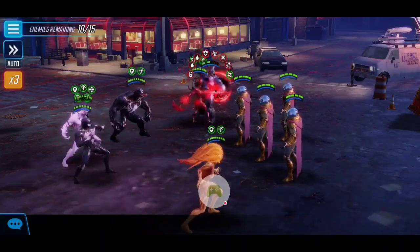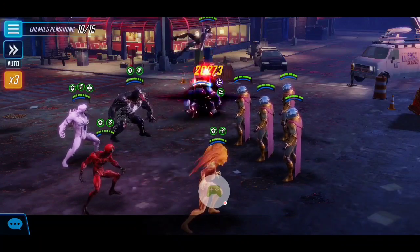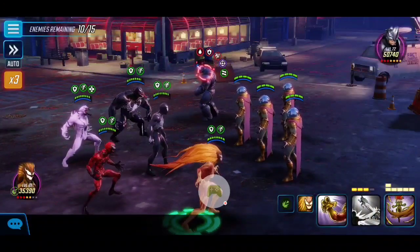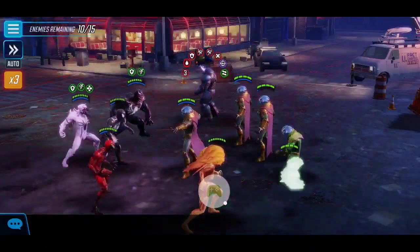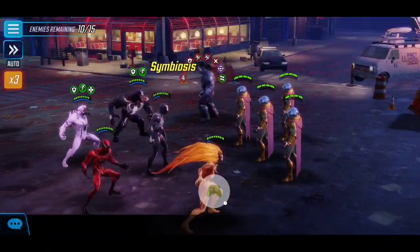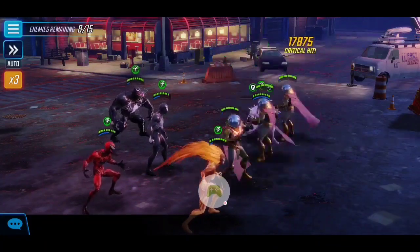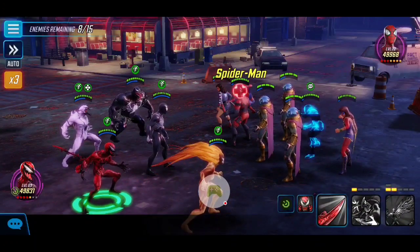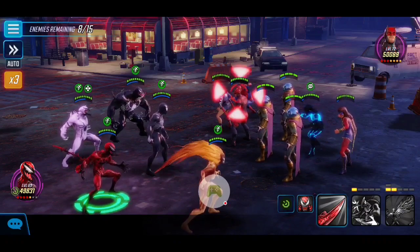I use the special to inflict a massive burst on Rhino because of the negatives he has on him, and I'll save Symbiote Spider-Man's ultimate and special for the next wave. Once Rhino is down, it should spawn the final wave — or we're just dealing with Mysterio clones, which is no problem. This node was a hard one in the past, requiring strong teams, but we simply didn't have this type of synergy available before.